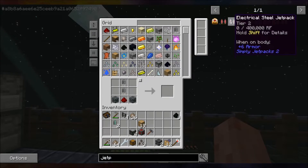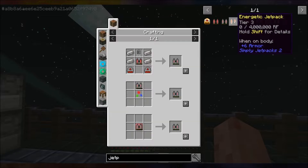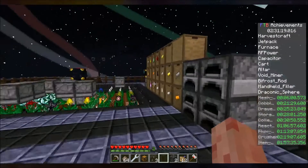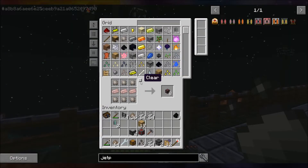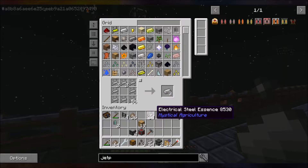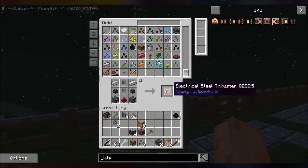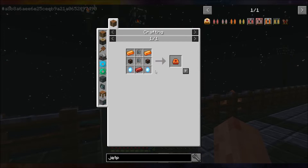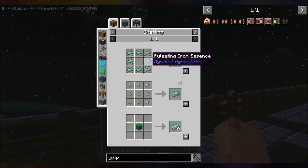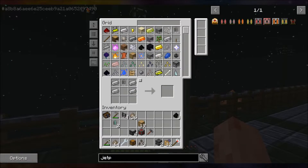I already have those — should be. Oh, these are different. Electrical steel — I didn't make electrical steel yet. Don't know why I need so much — why not, that's why. Two — and that should be good. Okay, we're flying through this. Pulsating iron — pulsating iron essence, pulsating iron seeds. Compressed gravel — I should have some, I do.